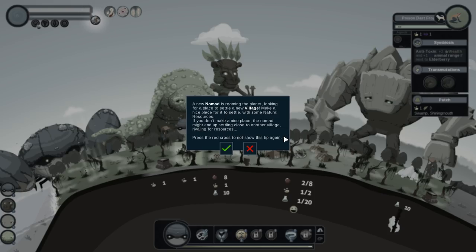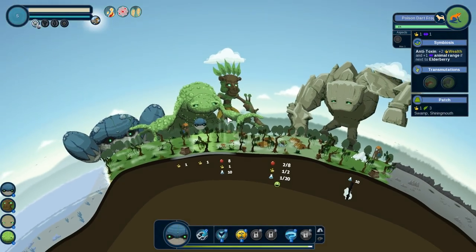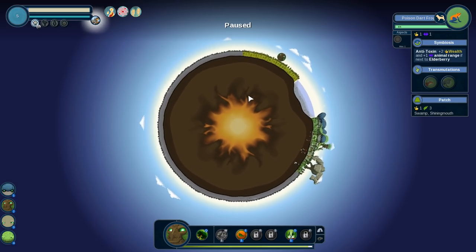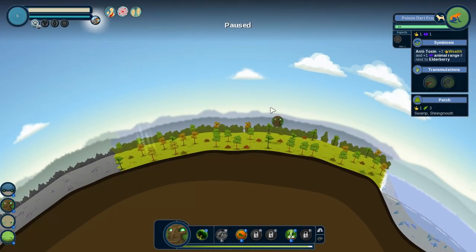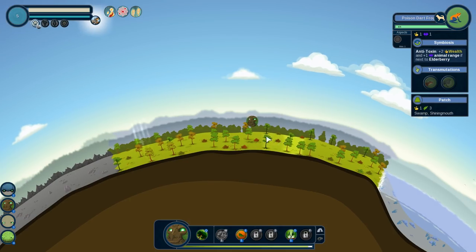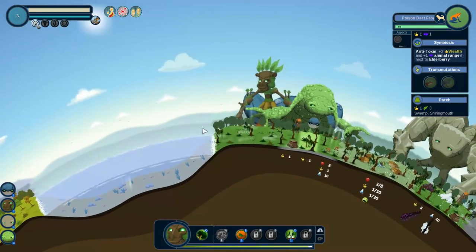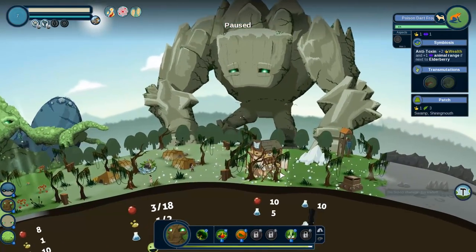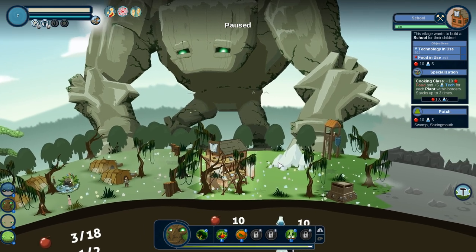A new nomad is roaming the planet looking for a place to settle — make a nice place with some natural resources. Let's grab the forest giant and bring him over here to try setting up some fruit and other things. They did build the project here — I think it took over my mine, which is fine. Now we have two things, and this is how this kind of works — you're going to be juggling a lot.